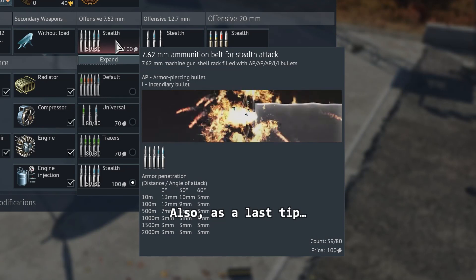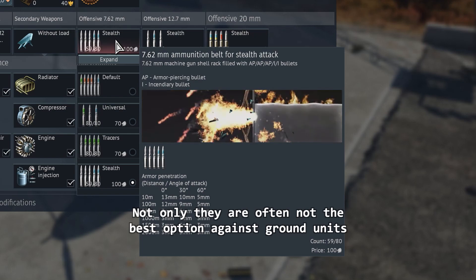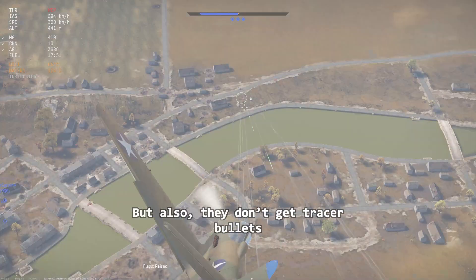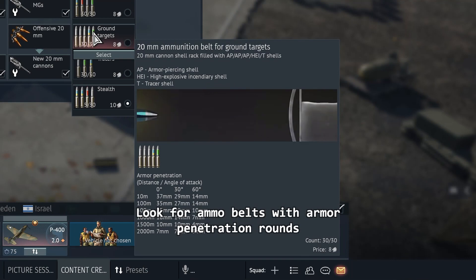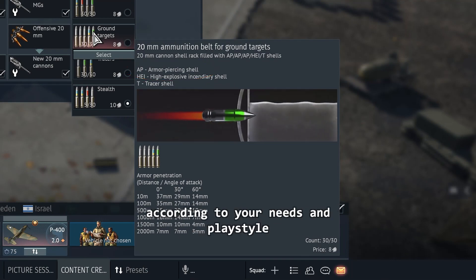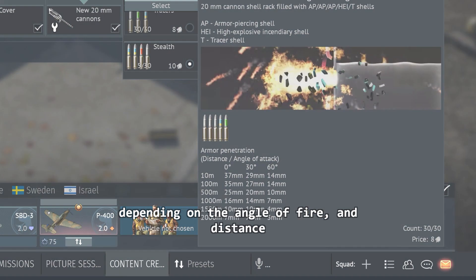Also, as a last tip, avoid using stealth ammunition against ground targets. Not only are they often not the best option against ground units due to low penetration, but they also lack tracer bullets, which are useful for hitting targets with more precision. Look for ammo belts with armor-piercing rounds according to your needs and playstyle, and check their characteristics since they can be more effective depending on the angle of fire and distance.